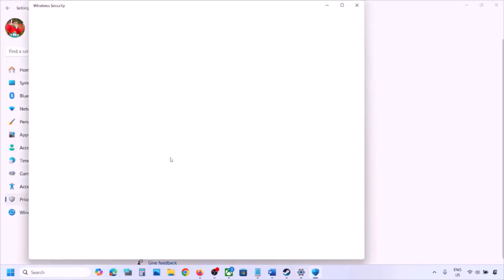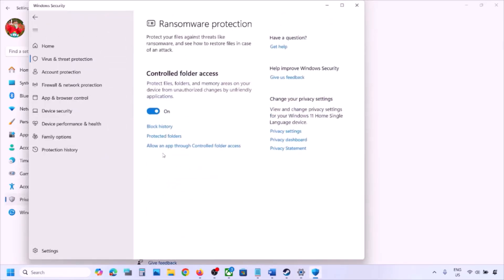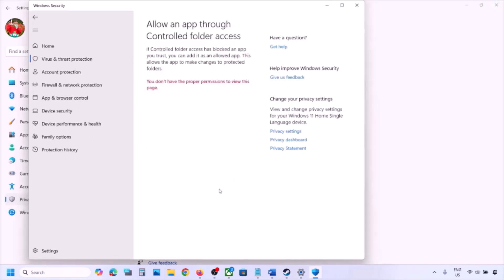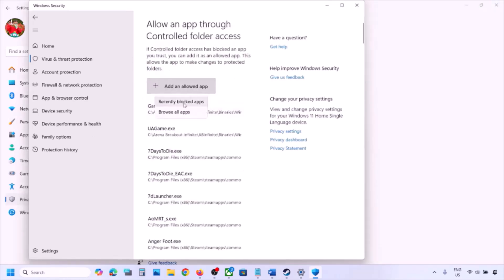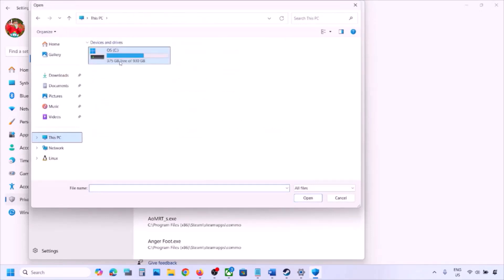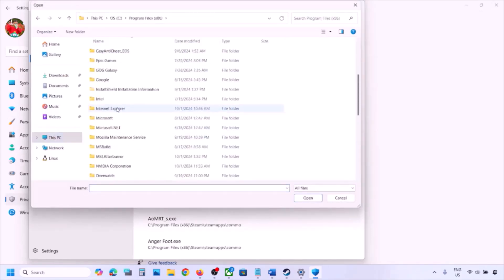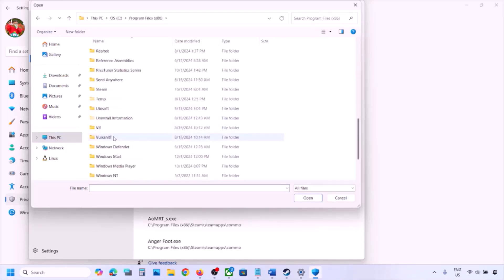Click on Virus and Threat Protection, scroll down, and you will see Manage Ransomware Protection — click on it. Now click on Allow an App Through Controlled Folder Access, click Yes to allow, then click Add an Allowed App. Click Browse All Apps and go to the game installation folder. If the game is installed on the C drive, open C drive, then Program Files (x86), then open the Steam folder.